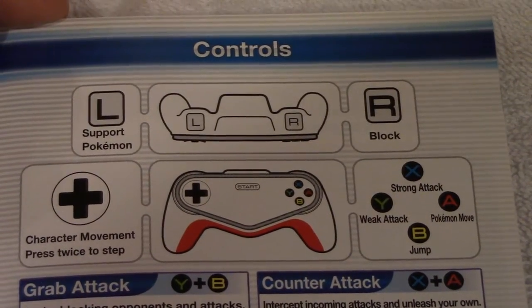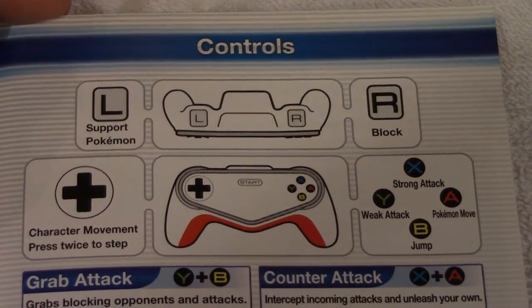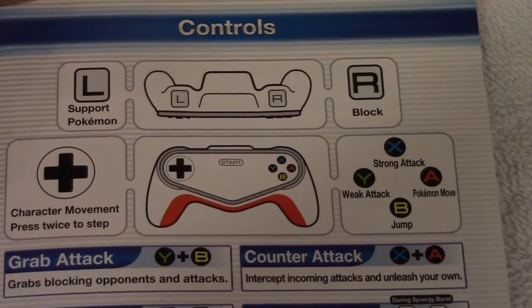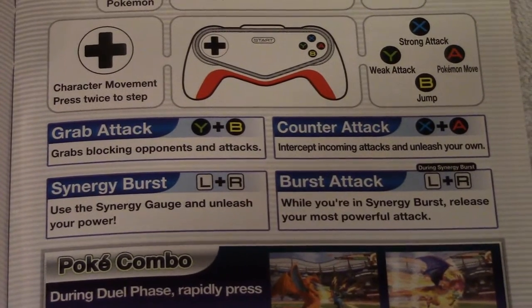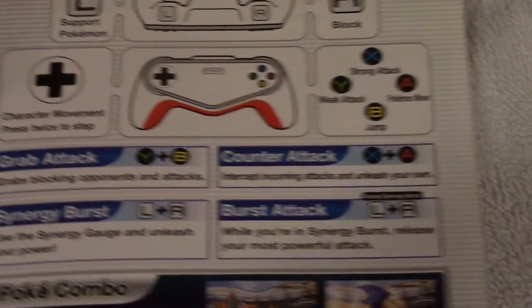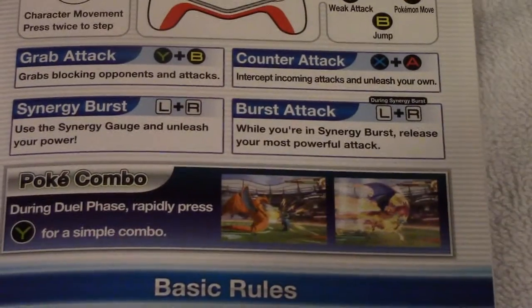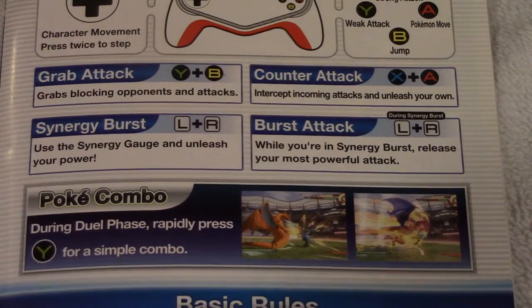Here are the controls: L is your support Pokémon, R is to block, the directional pad handles character movement — press twice to step. X is a strong attack, A is a Pokémon move, B is jump, and Y is a weak attack. Grabs are Y and B. You can counter attack to intercept or unleash your own. Synergy burst is L and R, and burst attack is performed during synergy burst for your most powerful attack.